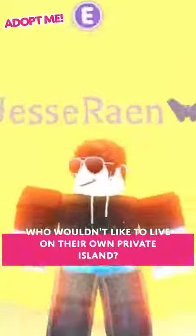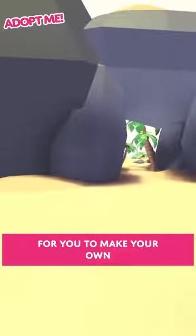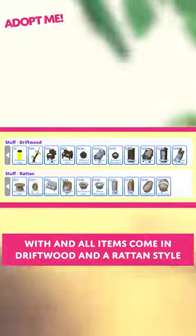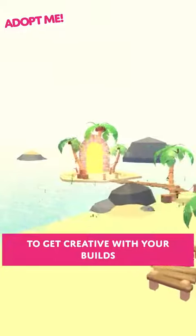Who wouldn't like to live on their own private island? The new sandbox house is a vast area for you to make your own. We're also adding a new island furniture pack for you to decorate with, and all items come in a driftwood and a rattan style. The island house will give you more space to get creative with your builds.